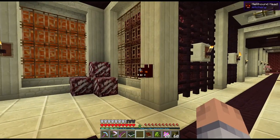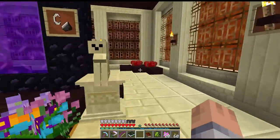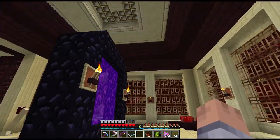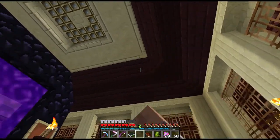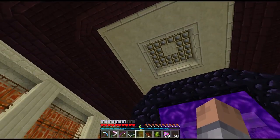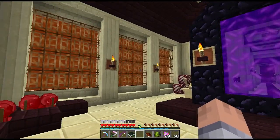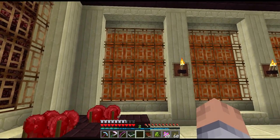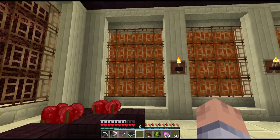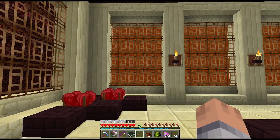These hellhound heads — I had no idea you can actually mount them on a wall. It's nothing fancy, very easy to put together. Carpenter's blocks are used around it so we don't have to use stairs, and I think it turned out really nice. Back here is just nether brick behind nether rack, so I decided to make a lava wall — because if you just look at nether rack that'd be kind of boring.